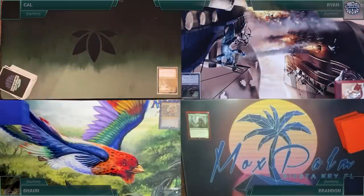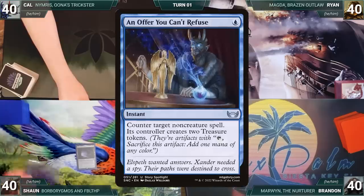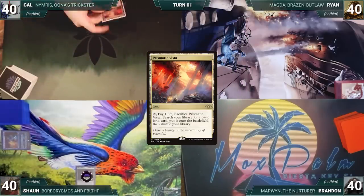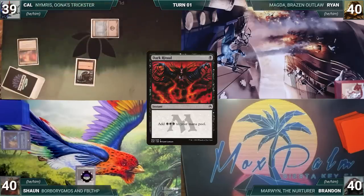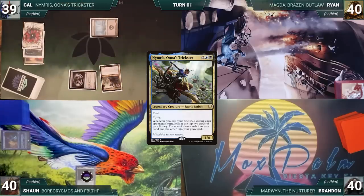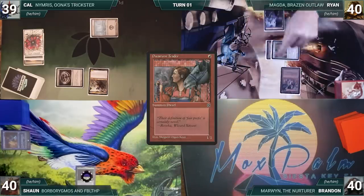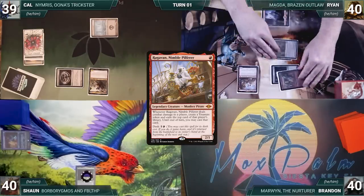Without further ado, let's kick things off. Cal has collected the most heart containers and gets to start us off, but Sean has a pre-game action, putting Gemstone Caverns onto the battlefield, exiling an Offer You Can't Refuse. Cal draws for turn and plays a Prismatic Vista, cracks it, pays a life, and fetches a Swamp. He casts Dark Ritual adding three black, casts Jeweled Lotus, Talisman of Dominance, cracks his Lotus, and uses his Talisman to cast his commander Nimris, Una's Trickster. Ryan draws and plays a Mountain, casts Chrome Mox imprinting Pyroblast, casts Dwarven Trader, Springleaf Drum, and Ragavan Nimble Pilferer.